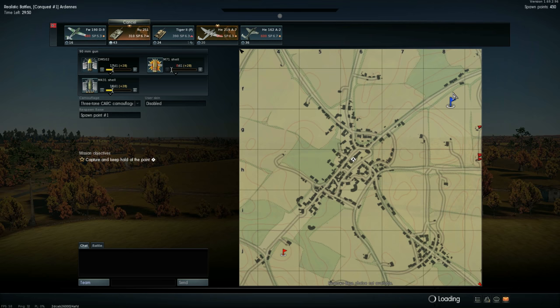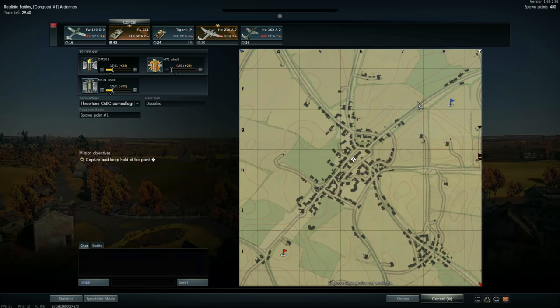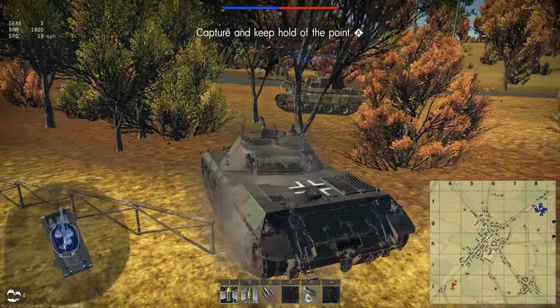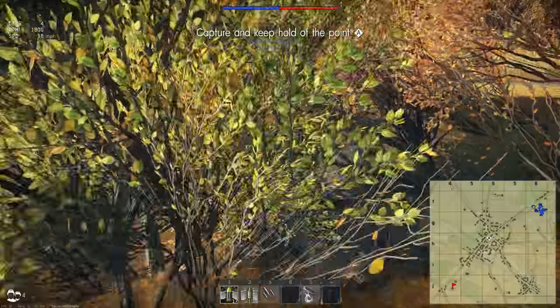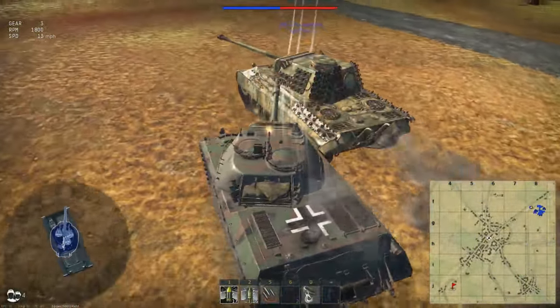Okay, here we are. We're in our spawn and just before the game starts I have Hesh as my primary round. Since we are in a 6.7 match, Hesh might be the smarter option because it has far more power — more after-penetration effects than HEAT-FS.